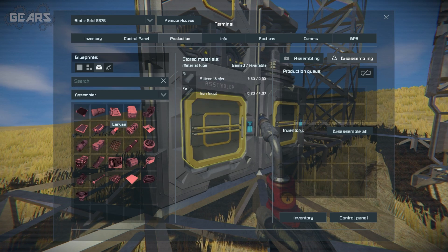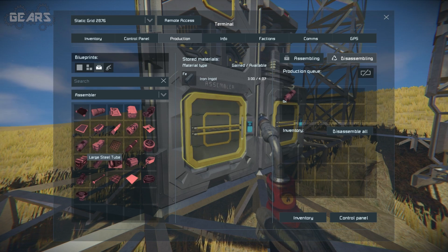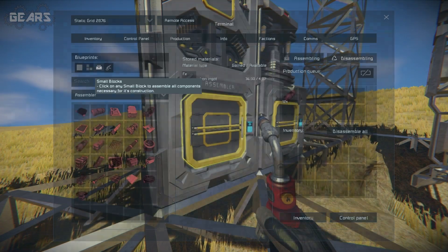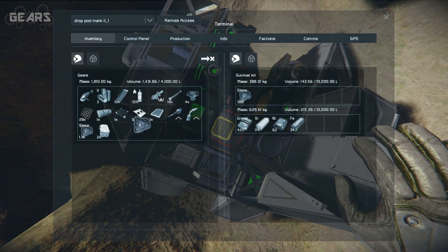Production — so we need 12. You set it to disassembling 12, you dingus. Not assembling 12. It only made one of them too. We got like 64 material in here. There, we got 12.